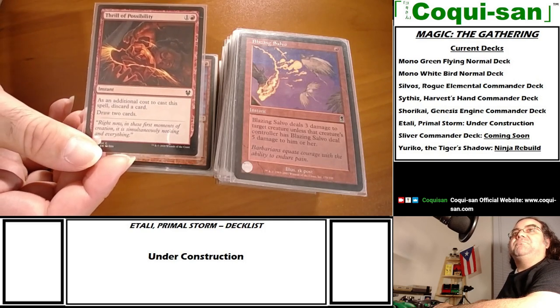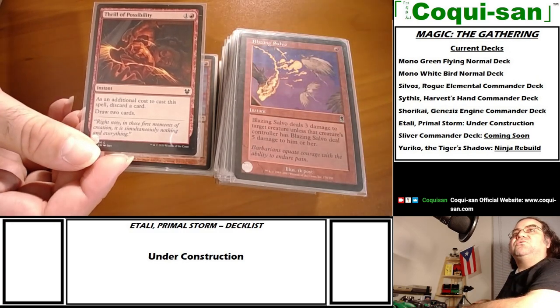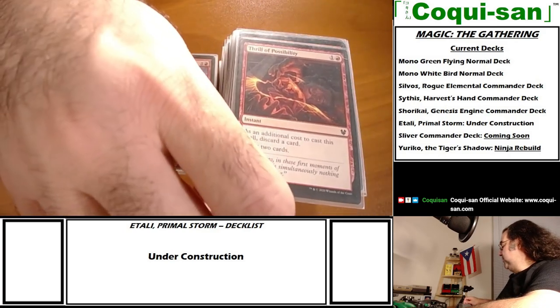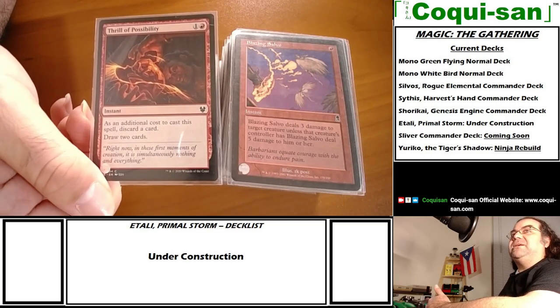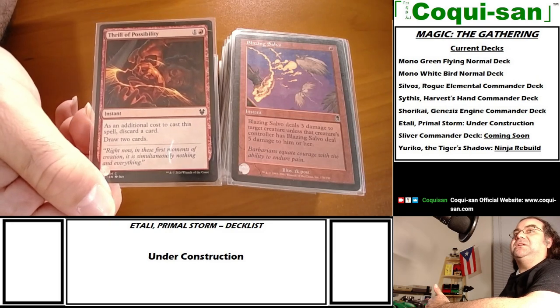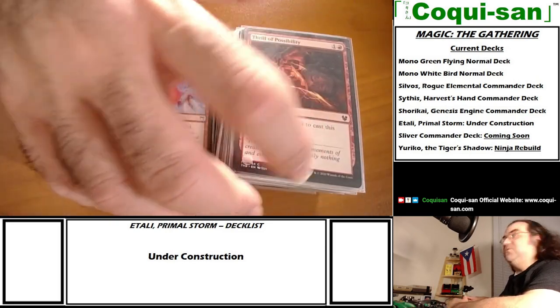Thrill of Possibility - as an additional cost discard a card, then draw two cards. So it costs two mana and a discard, you get two cards in return. The key thing to remember is you don't draw first - you have to lose cards already in your hand before you draw.